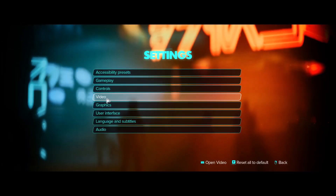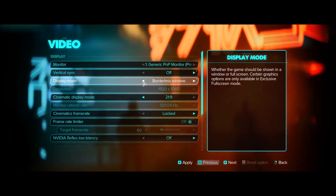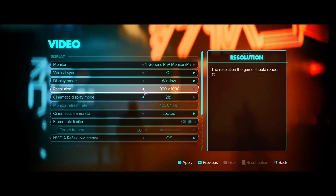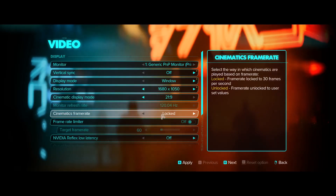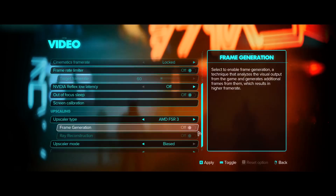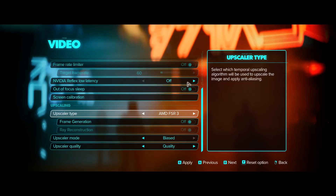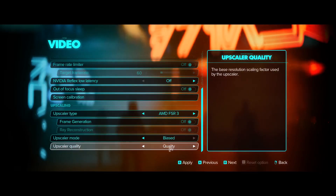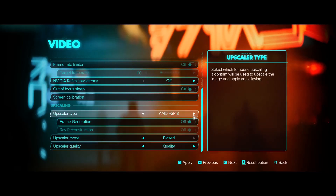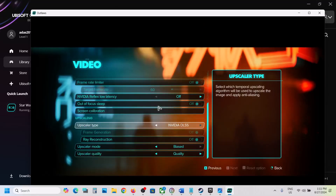Once you launch the game, go to Settings and then go to Video. If vertical sync is on, you can turn it off and check; if it's already off, you can turn it on and check. If display mode is set to exclusive full screen, switch to borderless window or window mode. If the resolution is set to 4K, try 1920x1080 or lower. If Nvidia Reflex Low Latency is on, turn it off. For upscaler type, if set to AMD FSR or Nvidia DLSS, set the upscaler quality to Quality, then hit Apply.